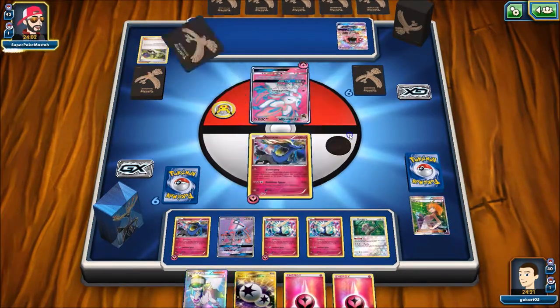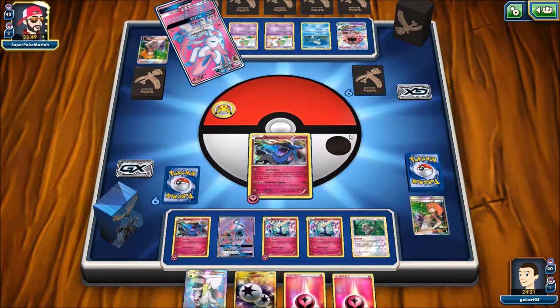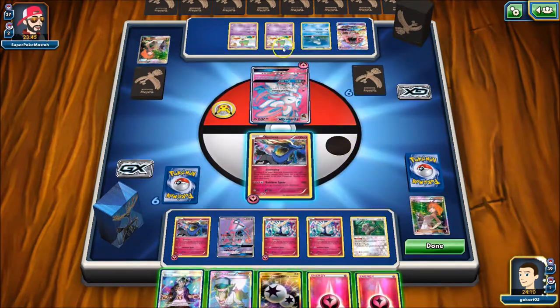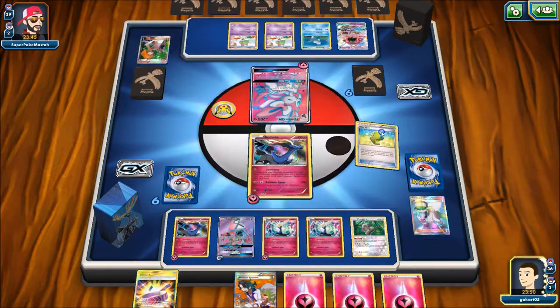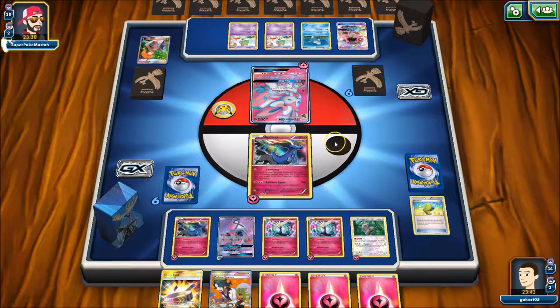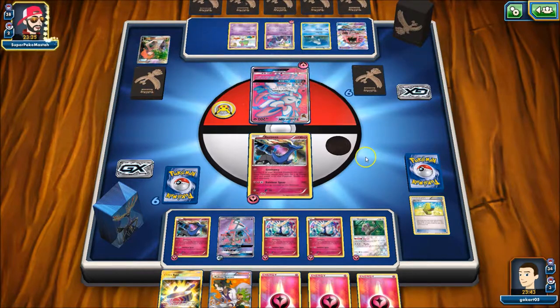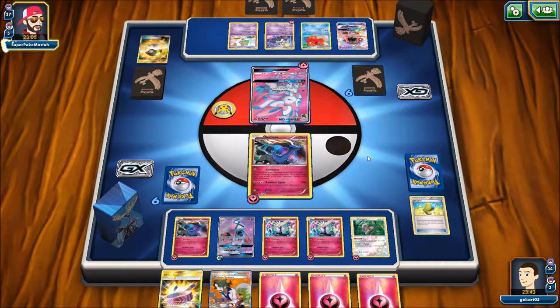One important thing in this matchup is that Plea GX from my opponent is really going to disrupt my damage, so I have to make sure to spread out my energy as much as possible. It looks like he has two Psychic Ralts in play. I go ahead and attach DCE to Lele and go for a Max Elixir — I whiff it, which is reasonable considering all the energy I've played so far. I have all my energy spread out right now because that Plea GX is really scaring me — it's going to set me back at some point. I think he goes for Ultra Ball for Aromatisse.